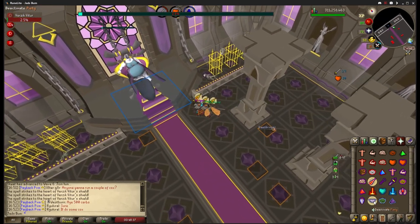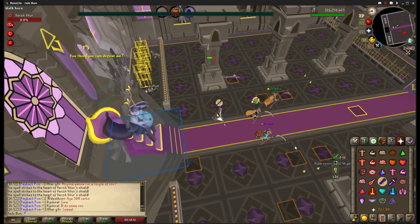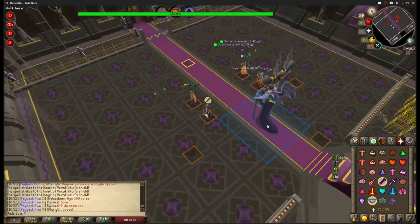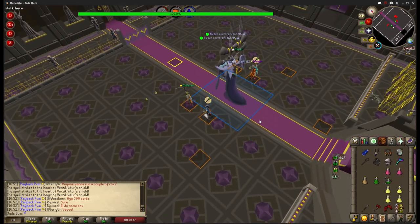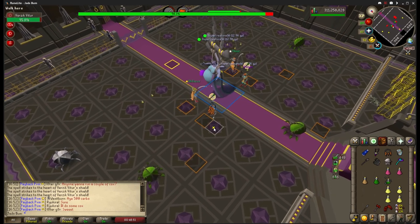After Verzik's shield is destroyed, she will hop off her throne and phase 2 will begin. All pillars will fall, so make sure to run away from the pillars once the health bar hits 0% or you will risk getting hit for 60 damage. Activate your ranged and piety prayers while you make your way to any of the marked phase 2 squares.